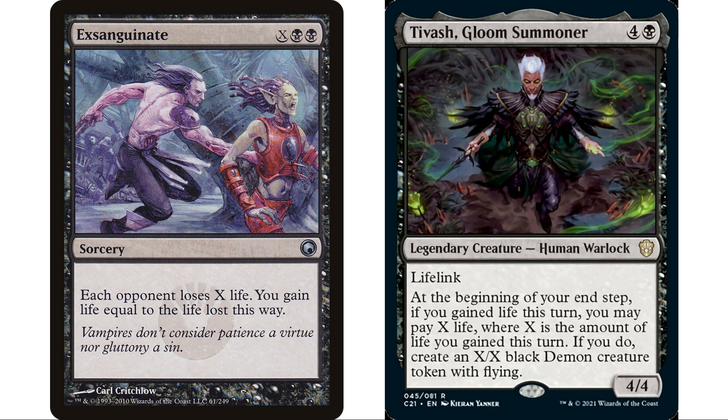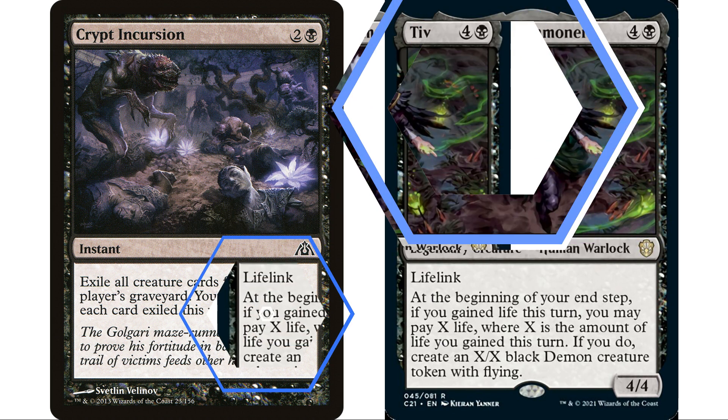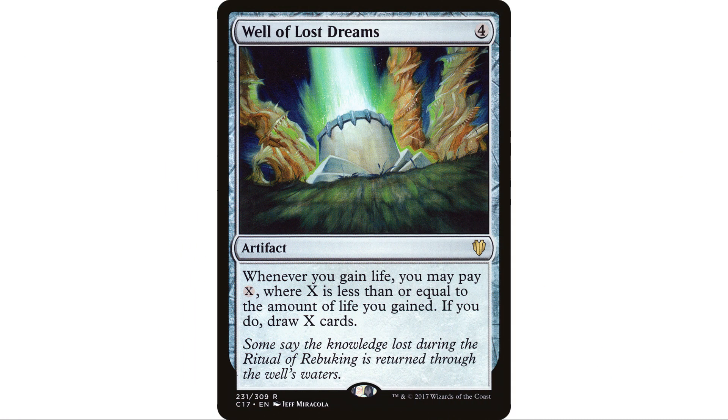The bigger the life gain the better, since you only get one creature. Which the Mores is an auto-include: at the beginning of your end step, if you gained life, each opponent sacrifices a creature and you return a creature from your graveyard to hand. Well of Lost Dreams is also a definite include — whenever you gain life, pay X mana where X is up to the amount gained and draw that many cards. Unlike Tavish's ability, here you get to choose how much to pay.